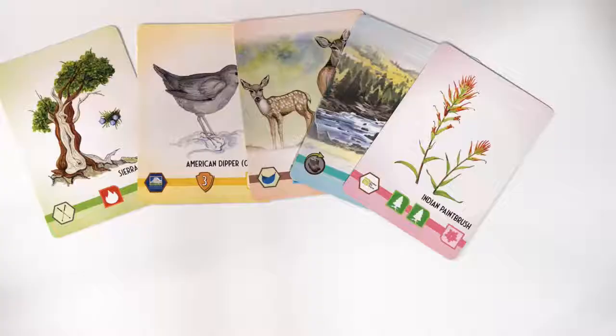At the end of the game, players score points for sets of unique Field Guide cards, and the player who finished the trail with the most points is the winner.